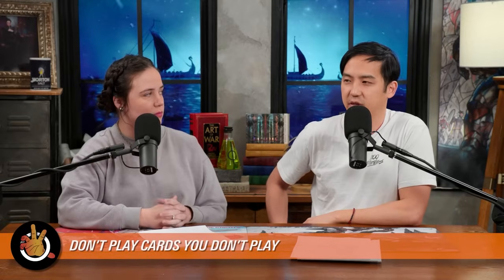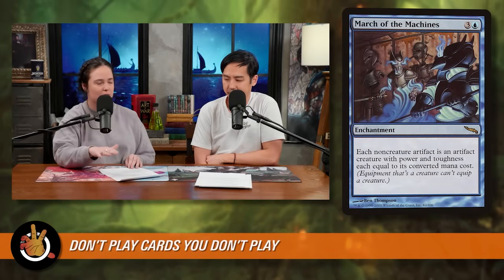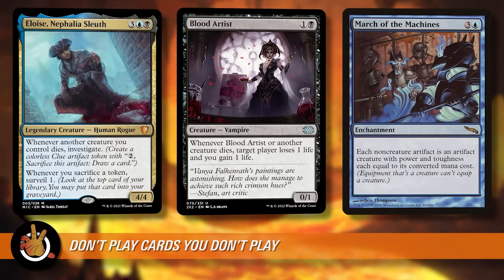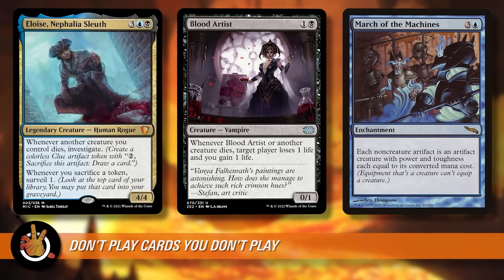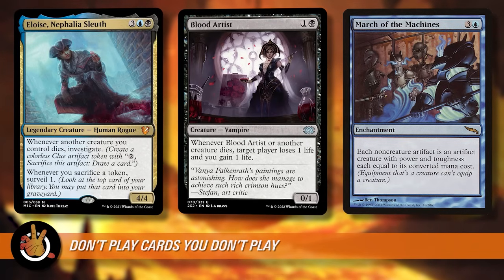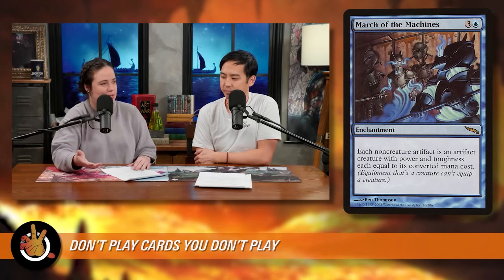It's easy to get pigeonholed into cards you have to play because EDHREC or Moxfield says top 90% of decks play this. Then you start playing it and go, oh, this is so expensive, should I really buy it? I've never played it, I don't really like the effect, but everyone else is doing it — that's the fast road to not building a deck you love. This happens a lot with infinite combos — like March of the Machine that turns artifacts into creatures goes infinite with Eloise and a Blood Artist. I have an Eloise deck and I was like, do I just get one to have an easy win-con? And I thought, no — I don't want to win that way. So I just didn't buy it and never put it in. That's a choice I made for my own enjoyment.